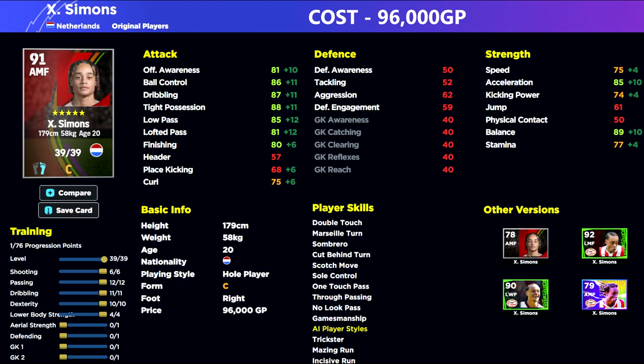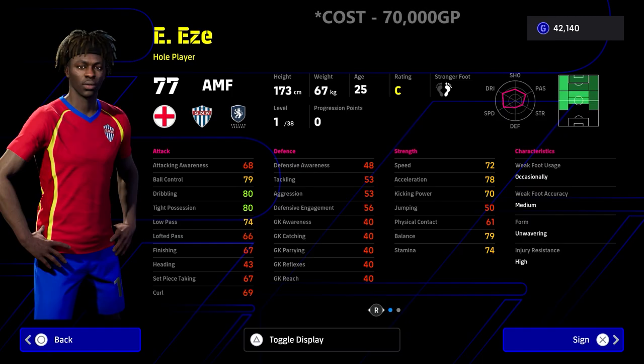For a player you're getting for under a hundred thousand, you're going to have all those sweet points — the tight possession, the acceleration, the balance — and he's got 80 finishing, which is a massive step up from the nominating contract card in the bottom right there. That was a really good card for a mid-season MVP. Simmons is a fantastic attacking midfielder to learn the mechanics of the game, and I definitely recommend him.